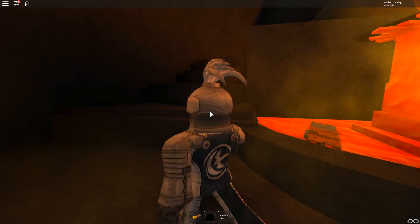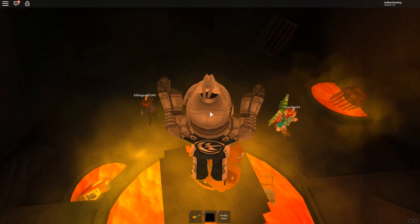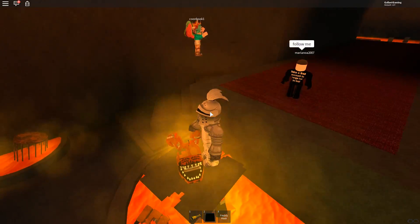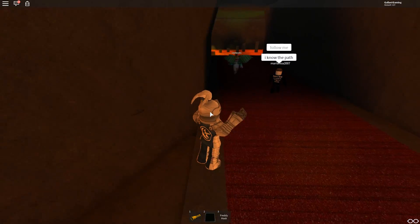Oh, what is that? Is that Jack-O-Bonnie? Oh, I think it is! Poor guy. Oh look at that — I can stand on all of them. Look, I'm Jack-O-Bonnie! Alright. I was really tempted to jump in the lava, but I don't think I'm gonna.